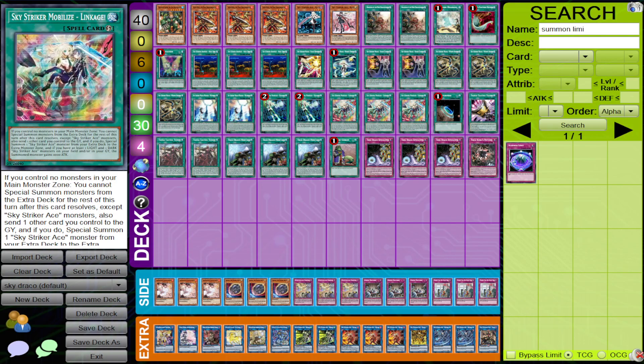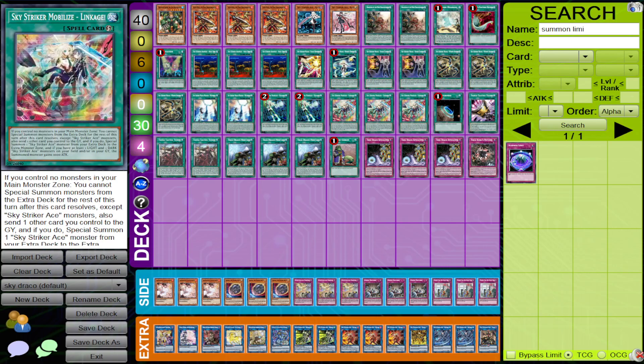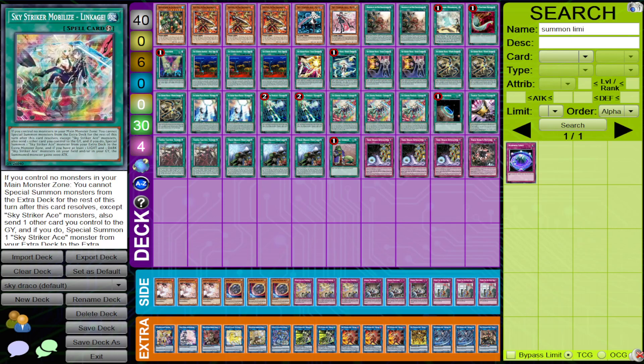Linkage is a very, very good card. This card was not around when Sky Strikers were at their prime in 2019, but it is now. This card can help you OTK and help you dodge through cards. The really cool thing about Linkage is that it has synergy with the Draco spell and traps — because you have to send a card as part of the effect to summon a monster, you can just send your True Draco cards and they will trigger. This card becomes another interruption for your opponent.